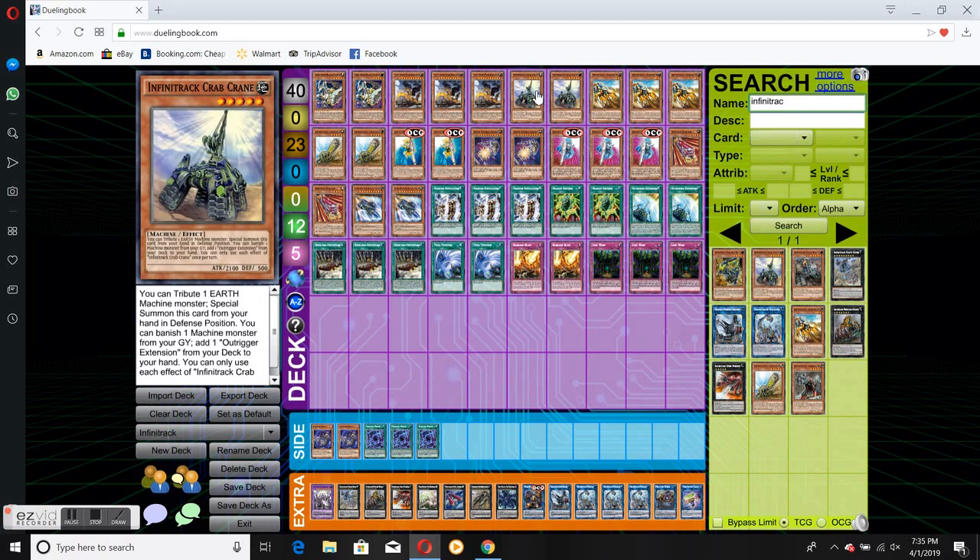Two Cranes. Crane is very good because it lets you search the Continuous Spell card, which works as a Rank of Magic. And Crane is a nice level 5 — it's not horrible, it's not great, but it's not horrible at the same time.